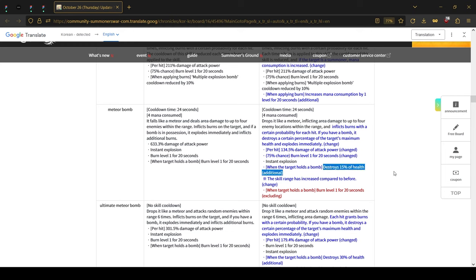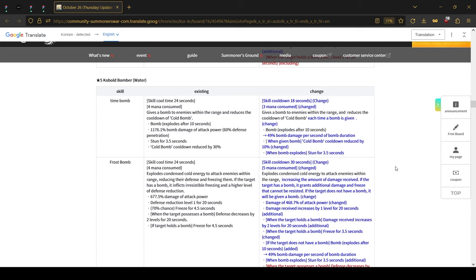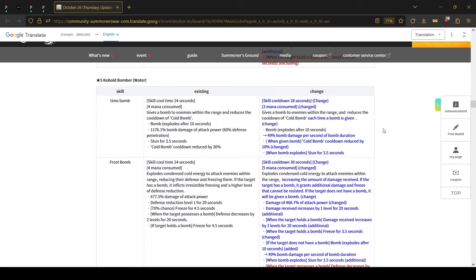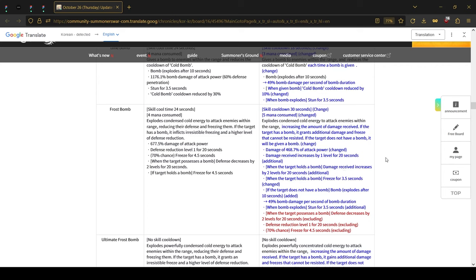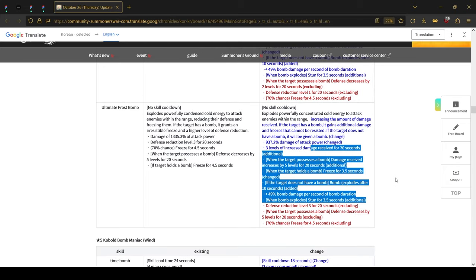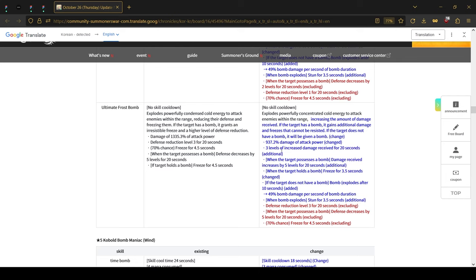The water Cobble Bomber — this patch is filled with bomber buffs. First of all, the bombing skill was reduced to only 3 mana and the multiplier was changed to 49%. Once the bomb explodes it will stun. The second skill will now, whenever you explode the bomb, do additional damage by two levels for 20 seconds — that's pretty big. It also freezes whenever you hold the bomb. The ultimate has much higher damage overall and you receive damage taken up level 3 whenever you are holding a bomb.